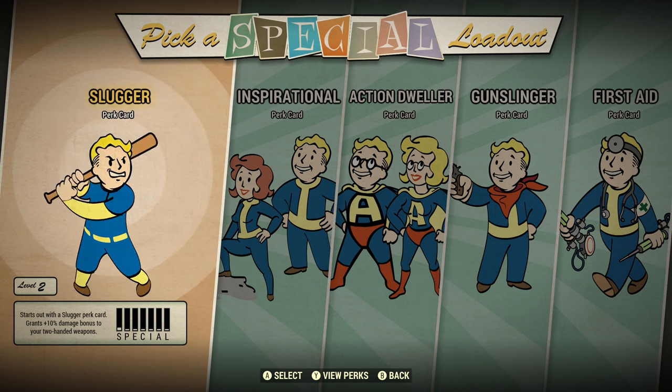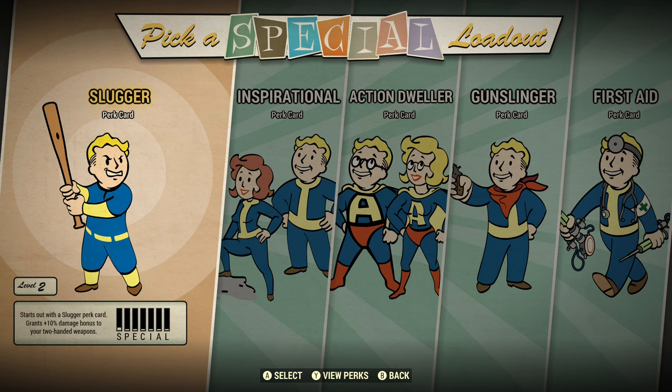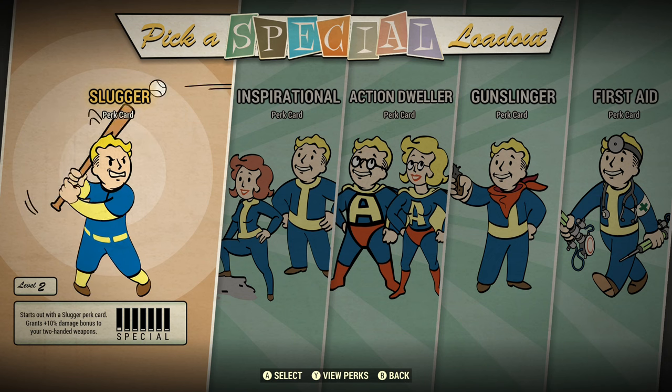Now it doesn't matter which one of these you choose in terms of your gear. The only thing that's different is the perk — the weapons, the armor, the food, the aid, the junk, the ammo, it's all exactly the same no matter which one you choose, which is kind of strange. You'd think if you chose a Slugger perk you'd actually get a baseball bat or two-handed weapon. But no, that's not how it works. Let's choose Slugger and I'll show you what a level two start looks like.